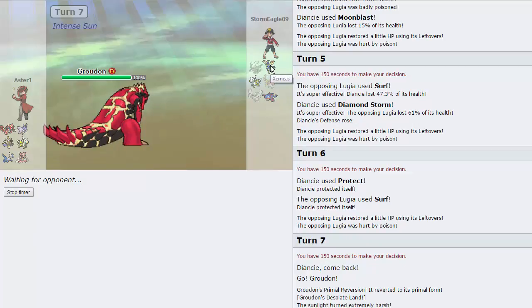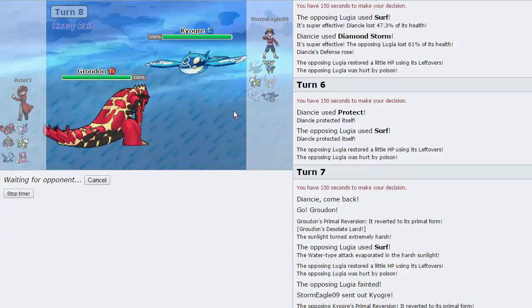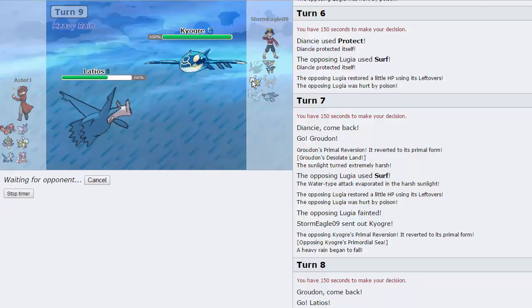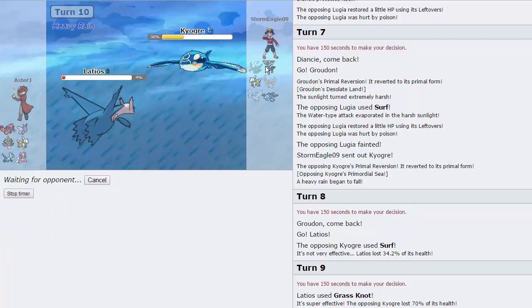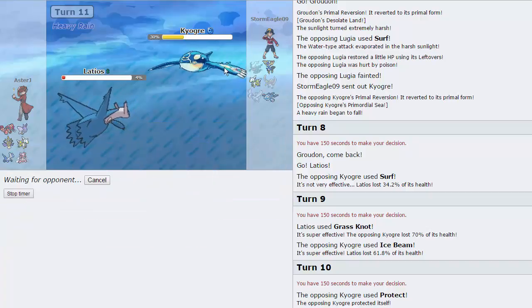E-Killer is still there — we can't ignore E-Killer. He goes into Kyogre — it is Primal, as expected. But like I said before, we have a check to this. Not necessarily a counter because it could have Ice Beam, but Latios is definitely the best play here all the time because of Soul Dew. He does just go for Surf — that's only going to do 34% to us. We are going to go straight for the Grass Knot right here. It's almost a knockout on Kyogre. He's gonna go for the Ice Beam — it's not going to do enough to us. We're not a counter, but we are a check.